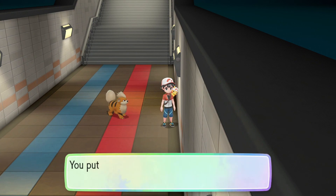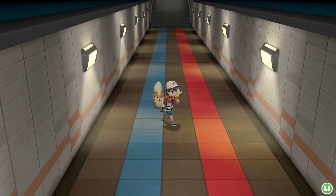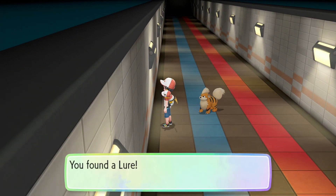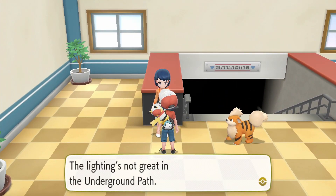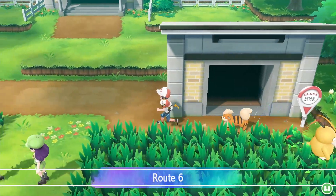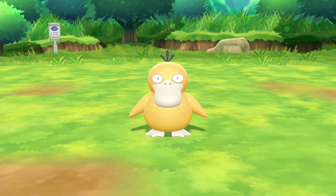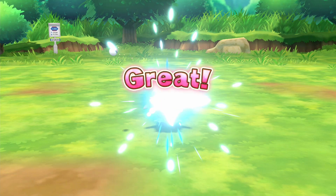We travel through the long underground path with Blitzy walking alongside. The lighting's not great down here but people drop a lot of things. On Route 6, there's a Psyduck — a huge one! We make our attempt.